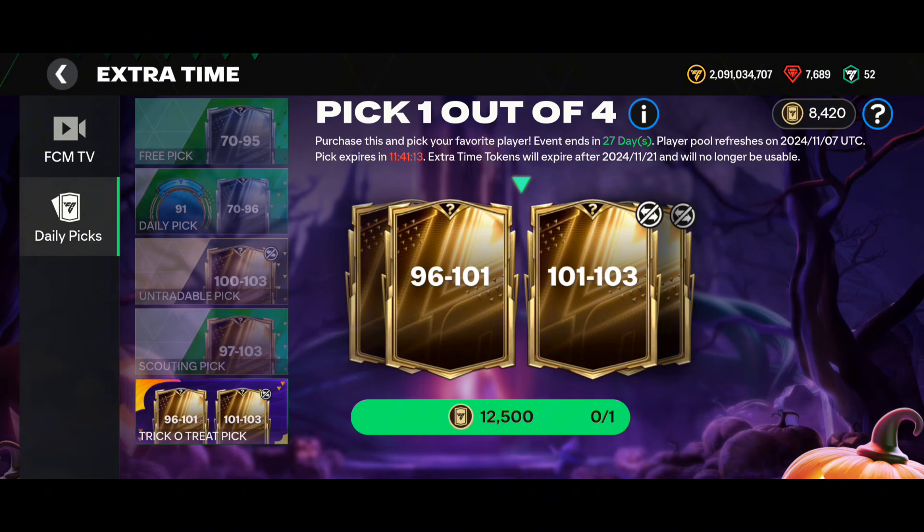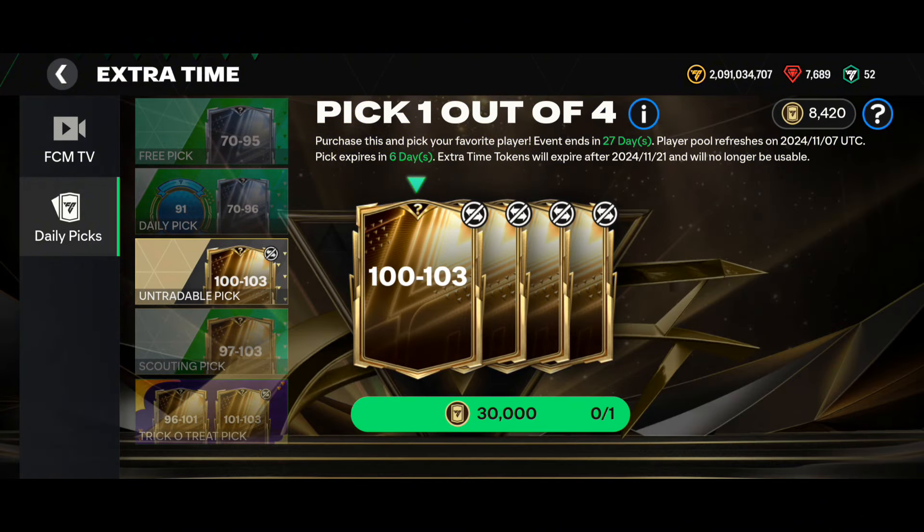I've given you the calculations for how to reach 12,500, 25,000, and 30,000 market pick tokens — this will take at least four to five days. To get players for the exchanges, use event milestones giving 97 to 103 OVR players, and also the Icons/Chronicle sections giving 3x 98 OVR icons. You can also do pack openings from the 3,000 gem pack to get players for exchanges. I hope this video is helpful — bye, Allah Hafiz!